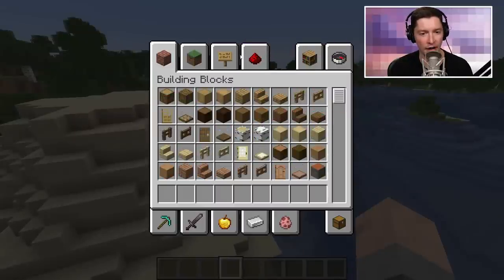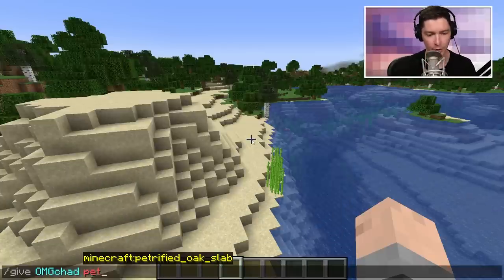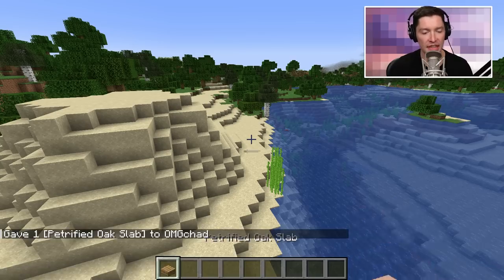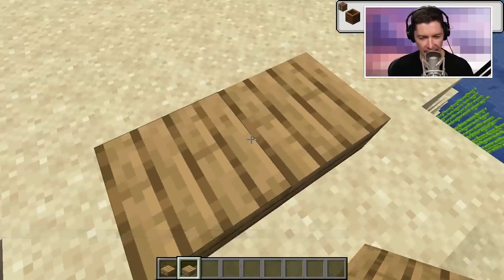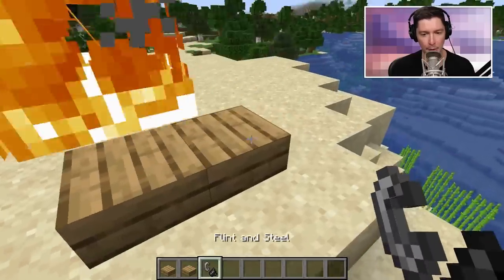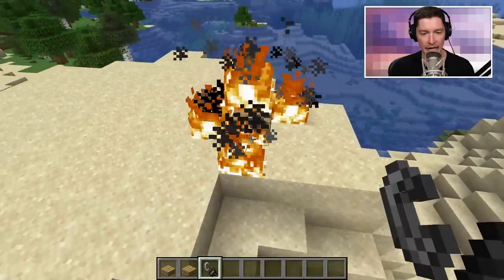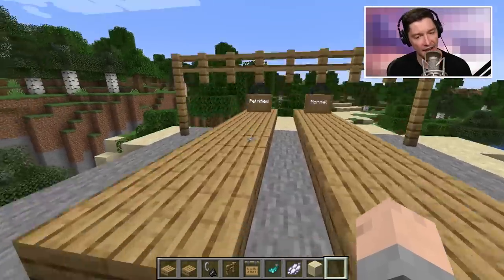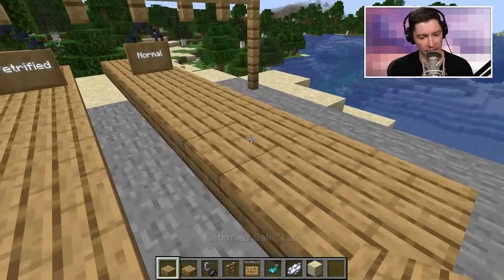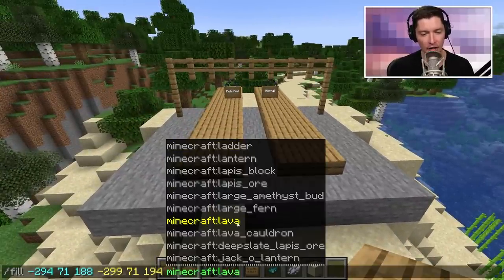In an update where they're adding so much stuff to the creative inventory, including things that we've been needing to use commands for years, they have now taken something out of the creative inventory and hidden it behind a command. You can still get the petrified oak slab with the give command. But what sets this slab apart from a normal oak slab? They look exactly the same, they sound exactly the same, but do they burn the same? No, they don't. That's actually the difference.